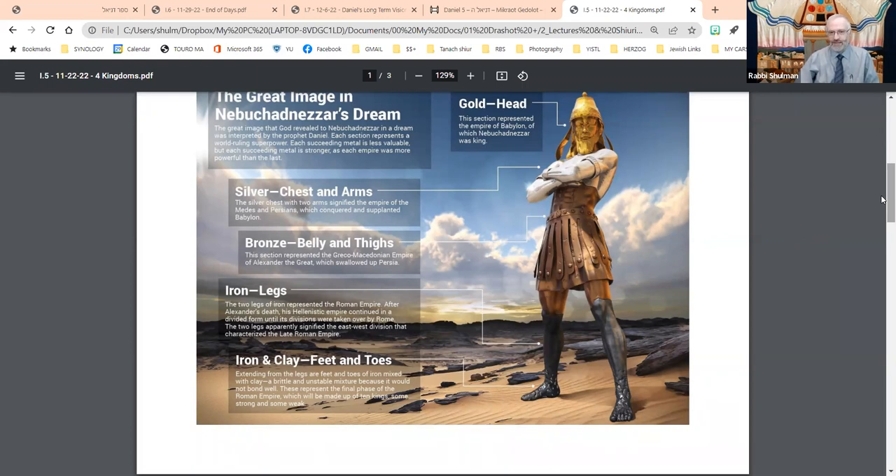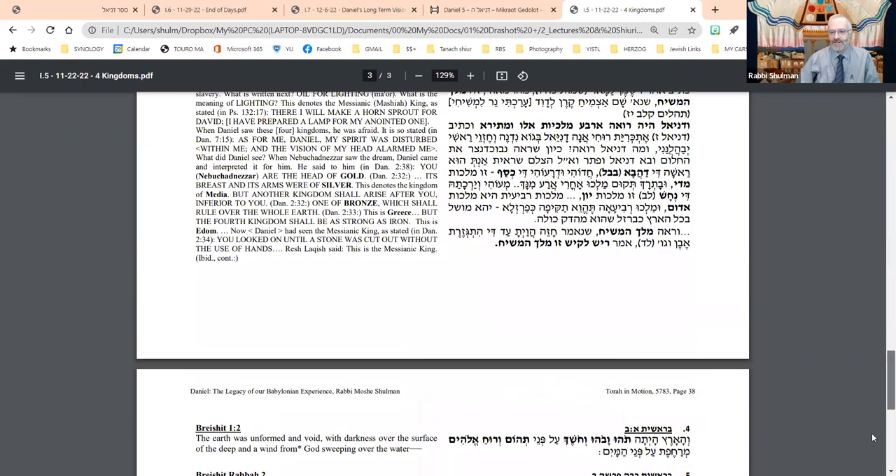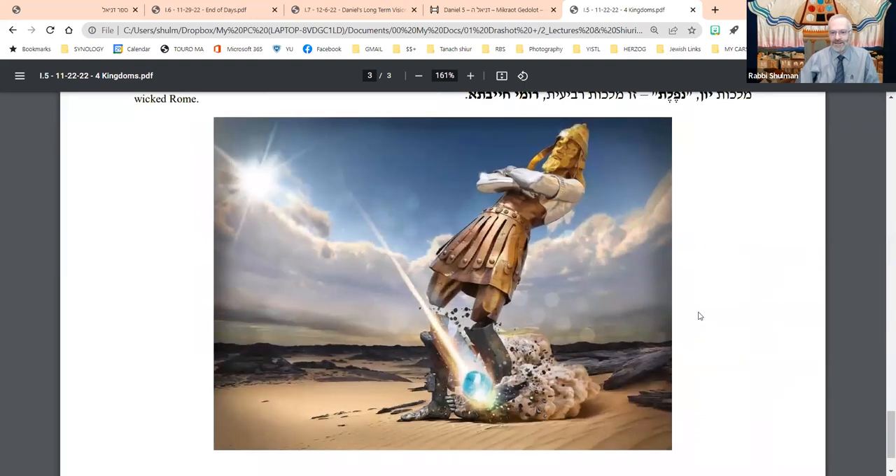What I didn't have on the source page last week, I will show you today — the other half of that graphic, which is the stone that comes and smashes the statue down. That's when Nebuchadnezzar wakes up. He sees this great statue with all of the materials, he sees a stone come and smash it, and he is awakened, greatly disturbed.